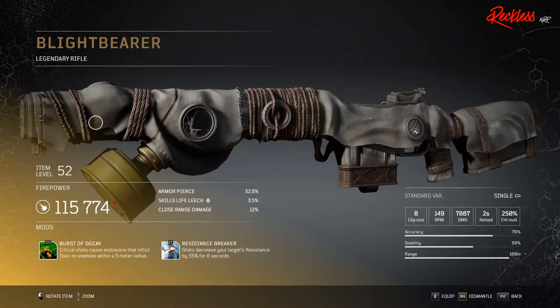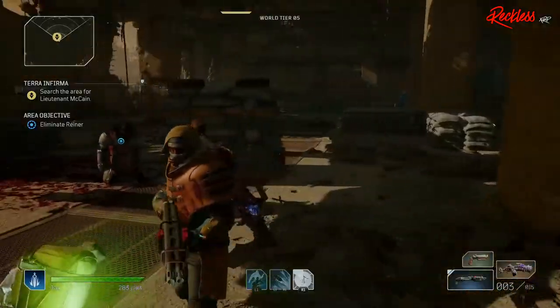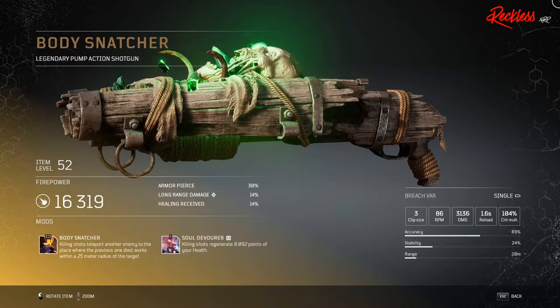Next we have Blight Bearer, a legendary rifle. The tier 3 mod is called Burst of Decay, which critical shots cause explosions that inflict toxic on enemies within a 5 meter radius. Then we have Body Snatcher, a legendary pump action shotgun. The tier 3 mod is also called Body Snatcher — killing shots teleport another enemy to the place where the previous one died, working within a 25 meter radius of the target.